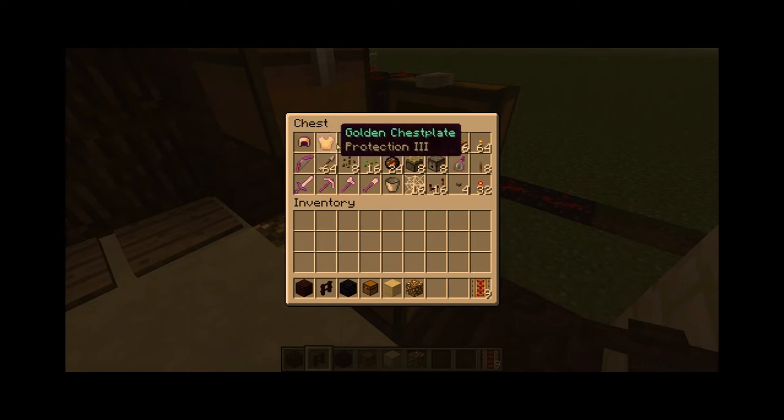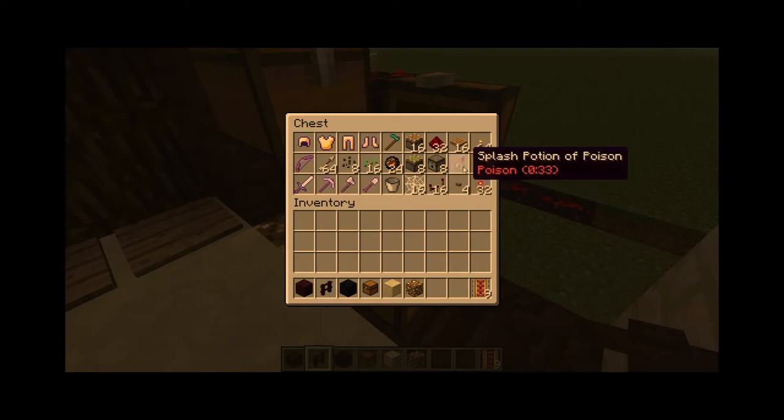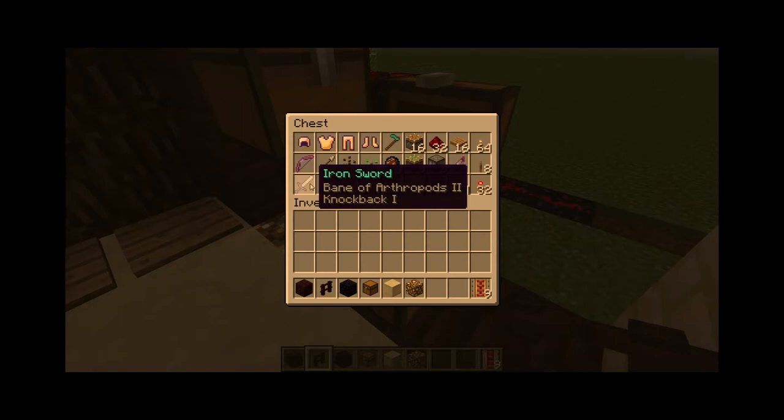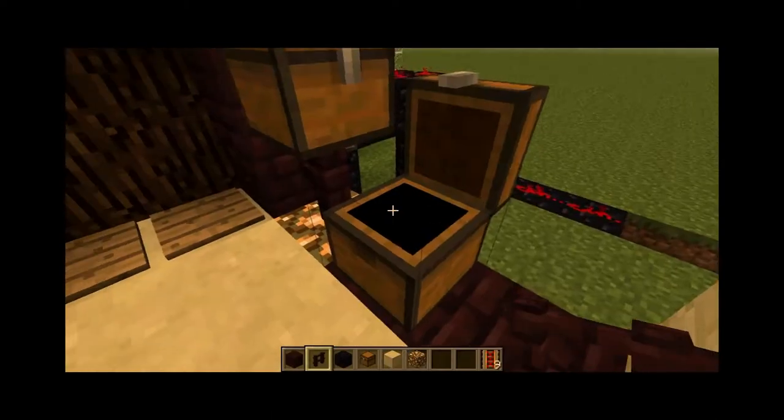Golden armor — even Respiration on the helmet, I'll probably get rid of that. And then Diamond Hoe. He has kind of a boring job; I need to make him more exciting. Pistons, redstone, pressure plates, torches, redstone torches, splash potions, poison, buttons, redstone repeaters, cobwebs, buckets, iron tools — Bane of Arthropods. I know, I gave him all the crappy stuff. I'll upgrade it in inventory edit or something.